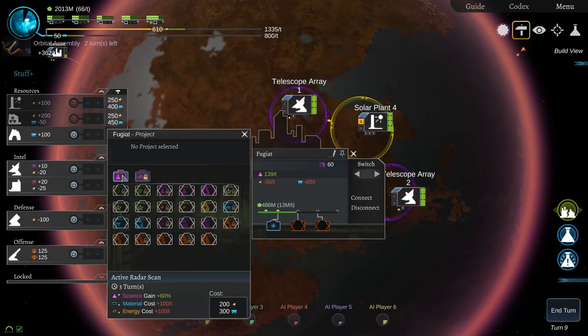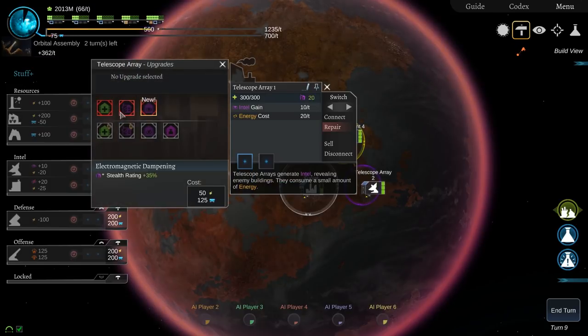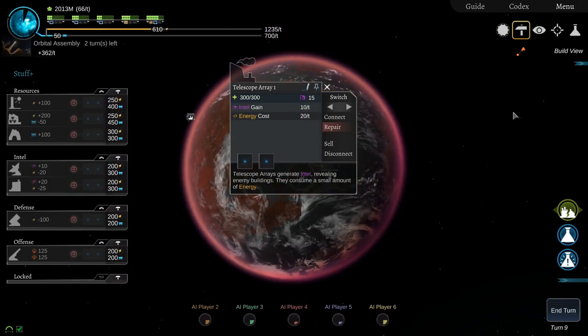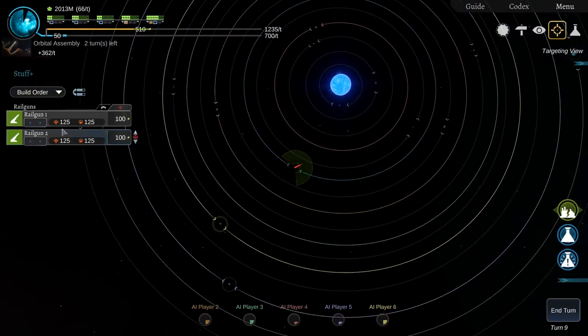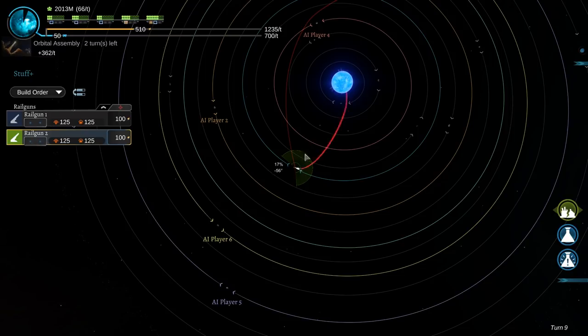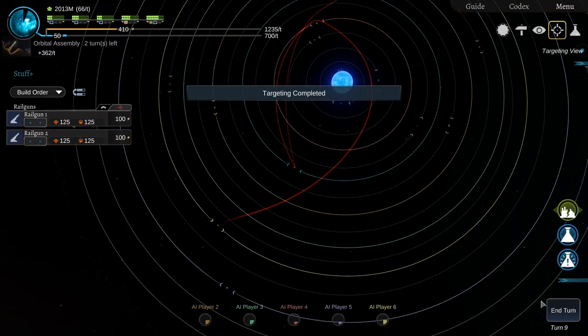This one we'll set to active radar scan so we get more intel. Let's just go for targeting solution systems and start firing again. This one we can't because it's miles away, but I can target red — about there. The other railgun — we can't fire it either, so we're just going to fire at red. Sorry red, it's going to be all on you. End the turn.